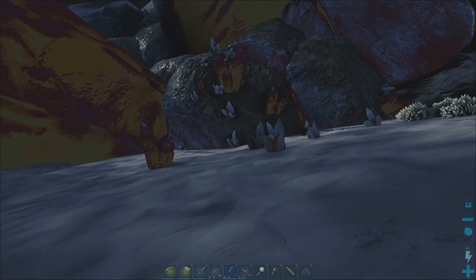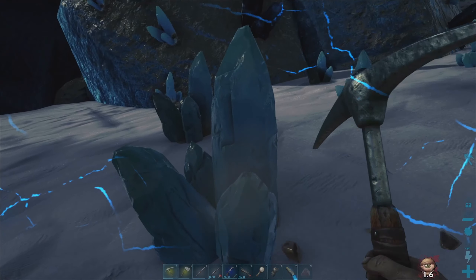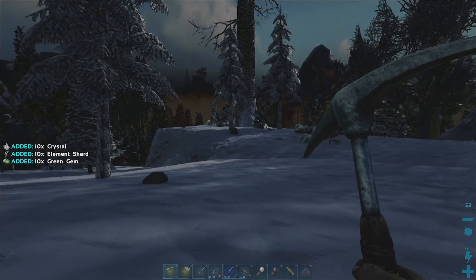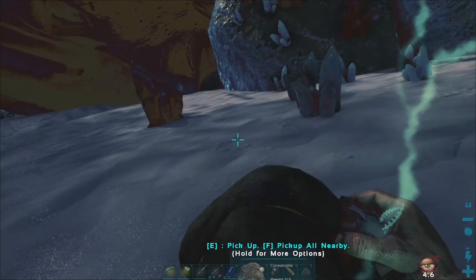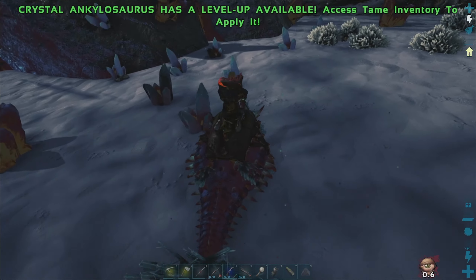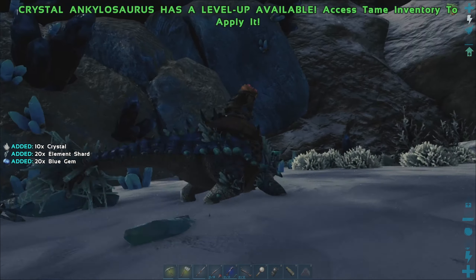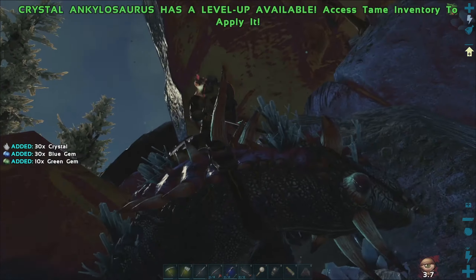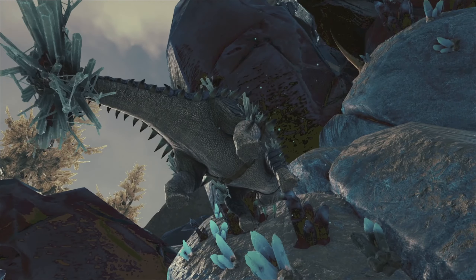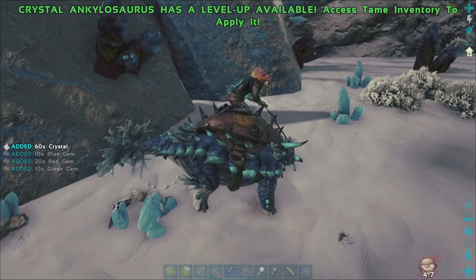You get your gems from these little blue ones, which you also get element shards from — so this is a win-win. We've got some green crystals. It's a rare chance to get red, but we're going to use the Ankleo which is going to make life so much easier. Of course, we're getting electrocuted, which makes things harder. There's 10 green gems. You'll always find these blue crystals next to these big glowing crystals.